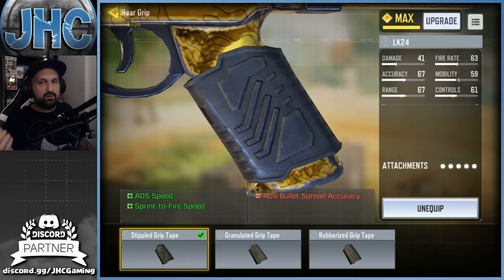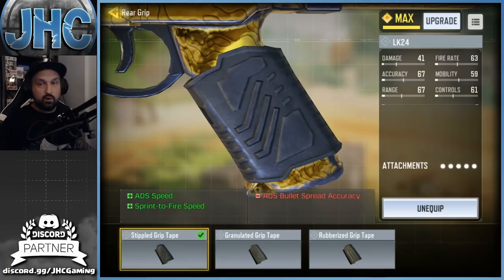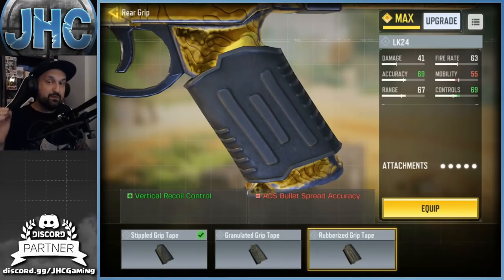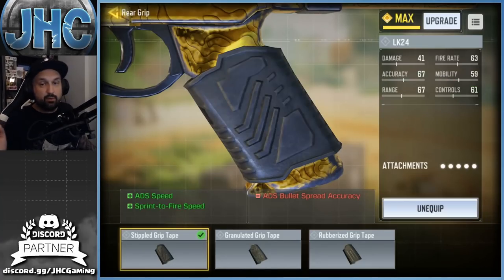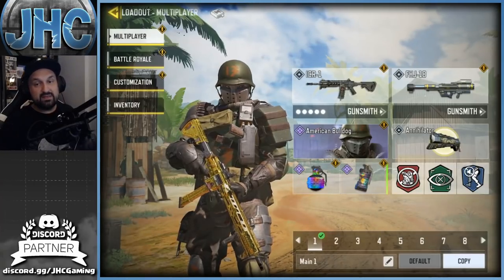For under barrel, Tactical Foregrip is a good option and the Ranger Grip is also solid. I wanted the extra ADS speed but you do lose some stats. You can balance for better stats with slower ADS — going from 59 to 54 or 55 — it's really personal preference. You can even skip the grip if you want, but ADS time is always a good consideration.